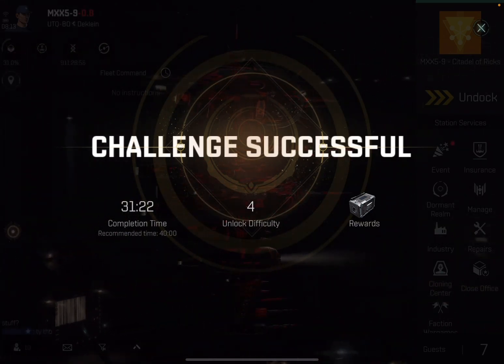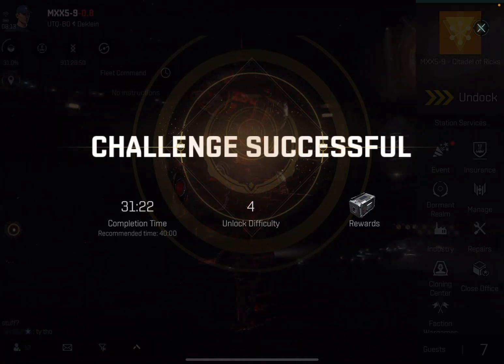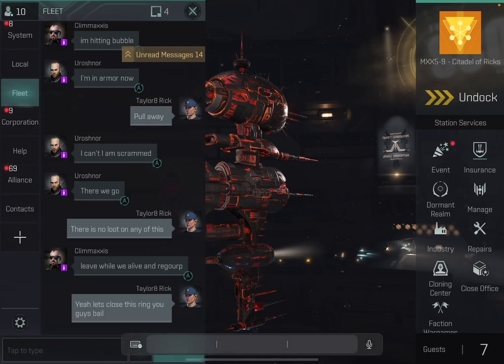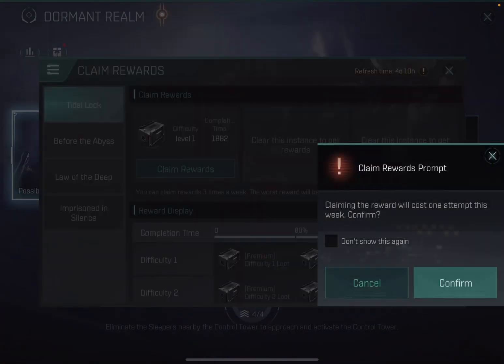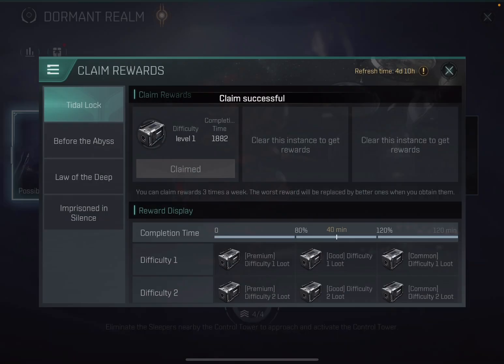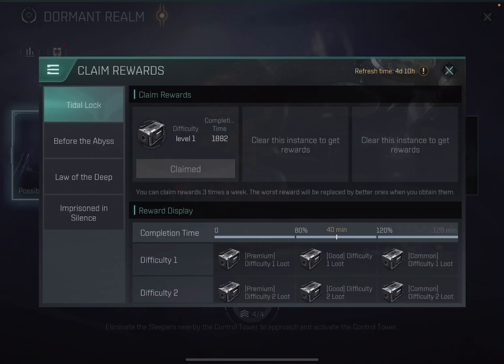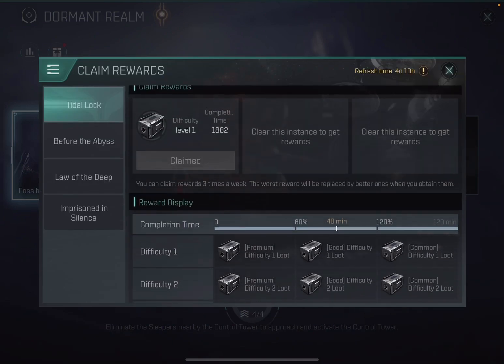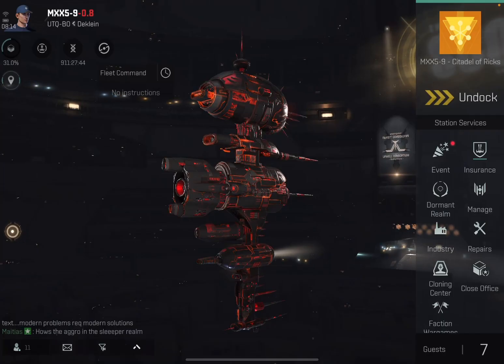You have to go back into the Dungeon Realm screen to claim your reward. Once you do that and claim it, keep in mind you only get so many per week — it's going to cost you one attempt and you only get 12 attempts. Since it was my first one, I confirmed. Basically I'm going to save the rest of my attempts for higher difficulties. If I get it done before the 40-minute mark, I can get within the 80% range and get better rewards.